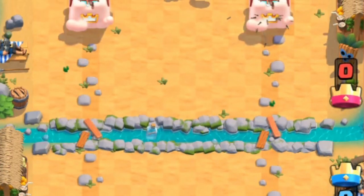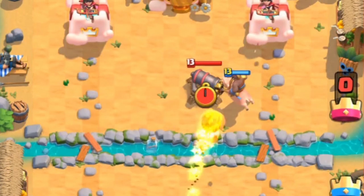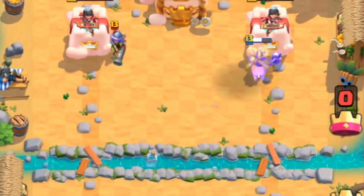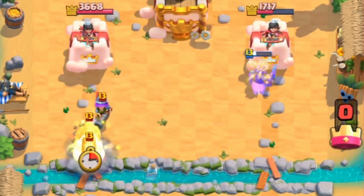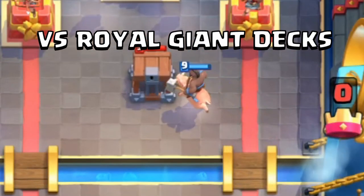The mirror matchup is heavily based on mind games. You want to understand how your opponent cycles and the way they play cards to take advantage of it. These games involve tons of predictions — whether to fireball or whether to play a low or high cannon. In this matchup, make sure you keep up with the cycle and don't make mistakes.